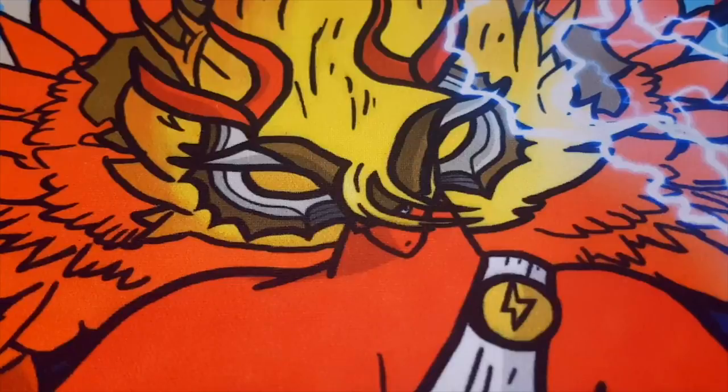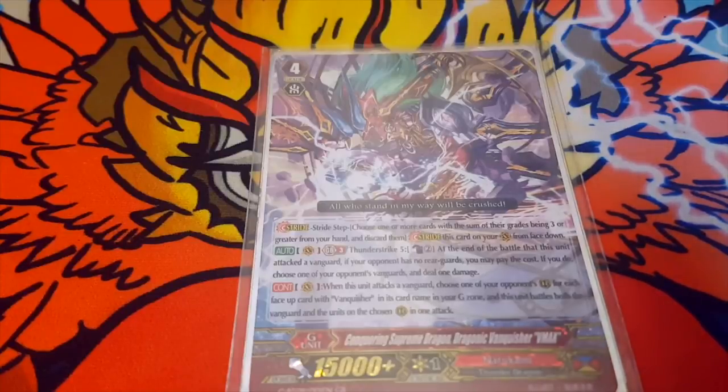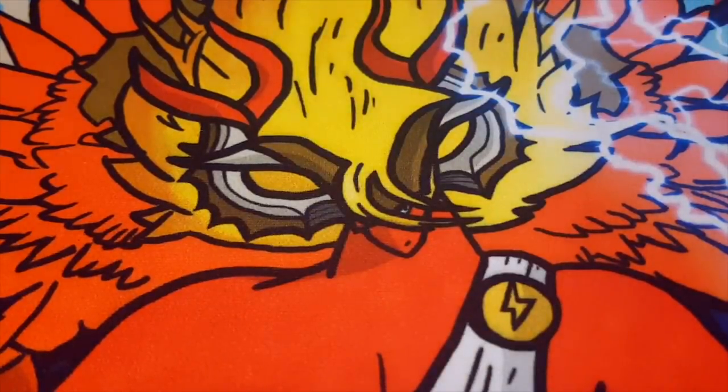Next we run 1 VMAX. Skill is Thunder Strike 5, counter blast 2. At the end of the battle this unit attacked the vanguard — if your opponent has no rearguards, you may pay the cost. If you do, choose one of your opponent's vanguards and deal 1 damage. It's a damage-inducing finisher — pretty cool. Second skill is: when this unit attacks a vanguard, choose one of your opponent's rearguards for each face-up card with Vanquisher in its name in your G-zone, and it battles all of those units.